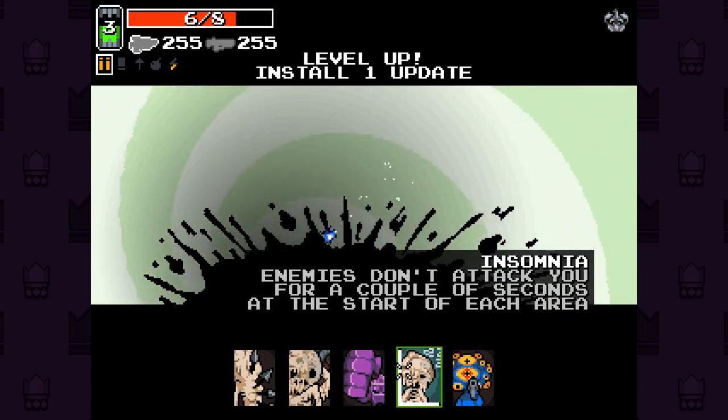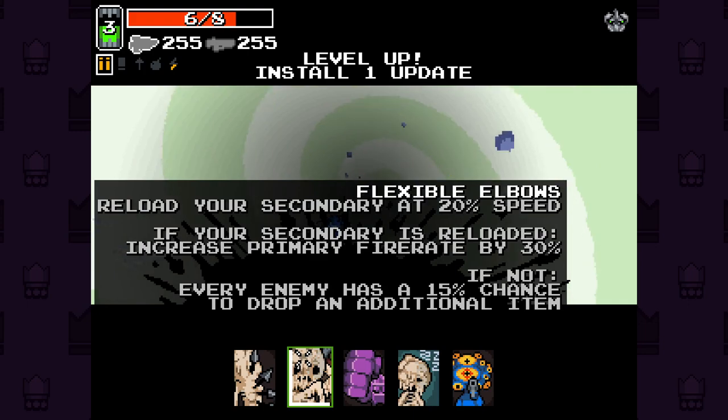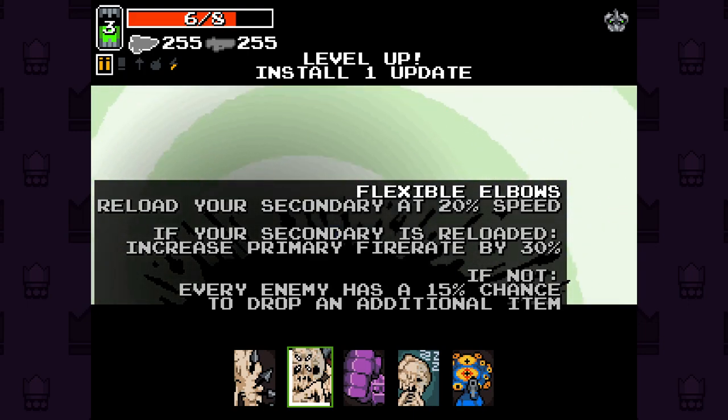We've got Flexed Elbow again here. Reload your secondary gun at 20% speed. If your secondary gun is reloaded, increase your primary fire rate by 30%. Every enemy has a 50% chance to drop an additional item if it's not reloaded.